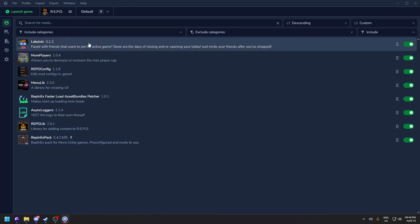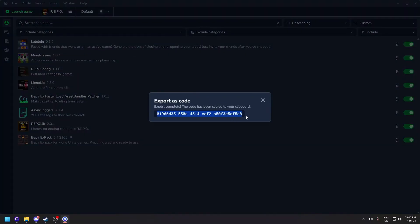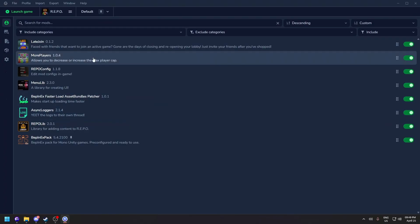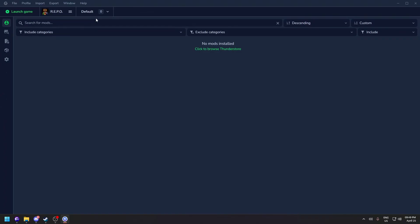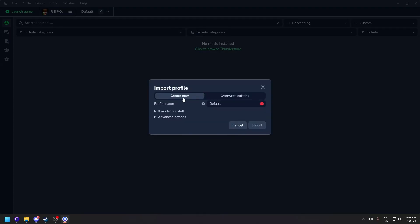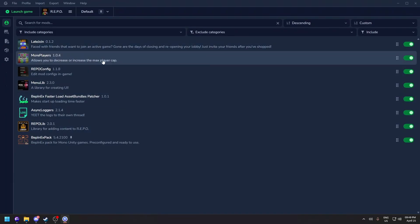If you want to share all your installed mods with a friend without guiding them one mod at a time, click 'Export' and then 'Profile as Code.' A code will be generated — copy it and share it with your friend. Your friend can then import it in Gale and choose to create a new profile or override an existing one. All the mods will be there once imported.